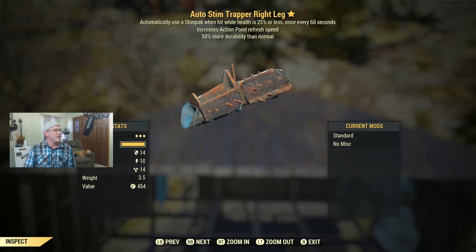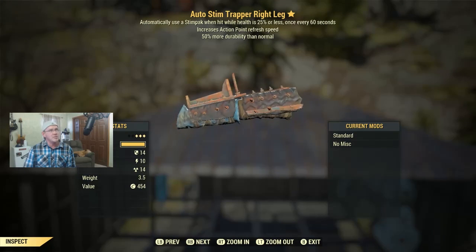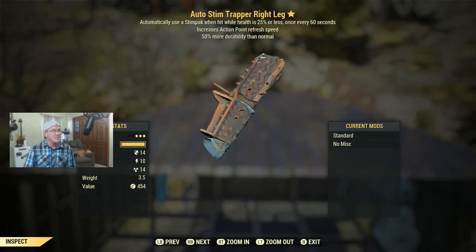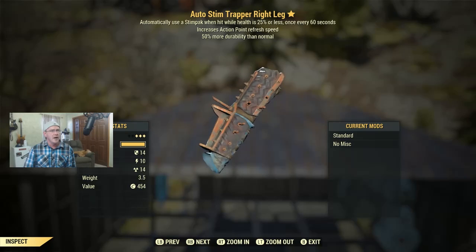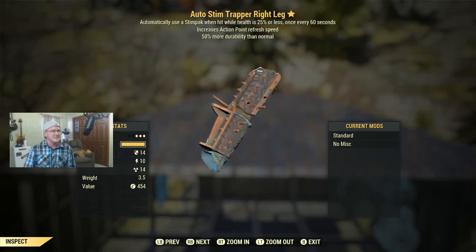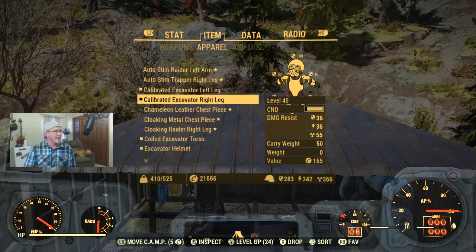Here's another Auto-Stim piece — this one also increases action point refresh speed and has 50% more durability than normal, so it's not going to break nearly as often. It's a level 45 piece, so by the time you hit max level you probably have better armor, but it's here if you need it.